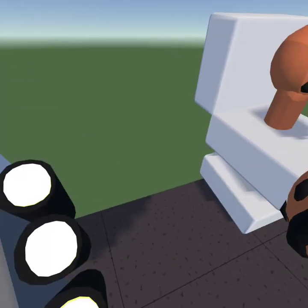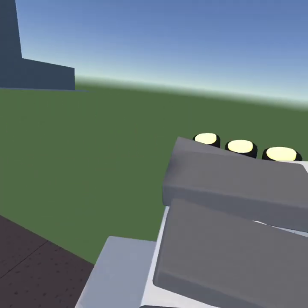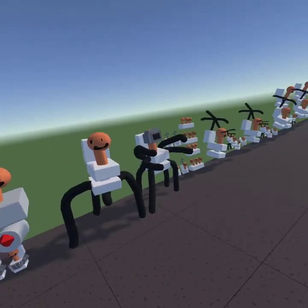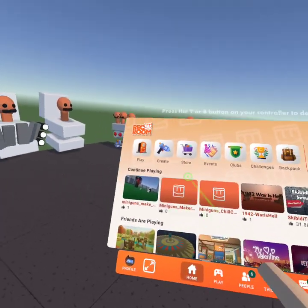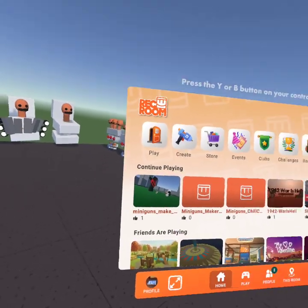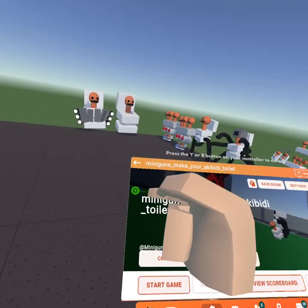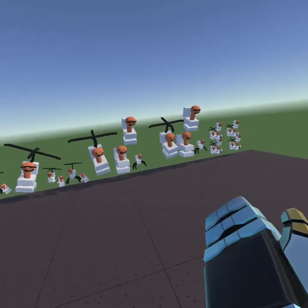You can download all of these on Rec Room — you can download all these for your own dorm room or whatever you want to put them in. The game is called 'Make Your Own Skibidi Toilet' and it's made by me. Hopefully people start playing it.